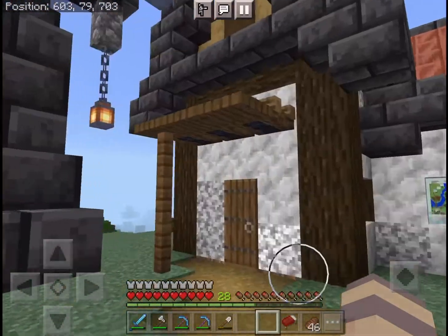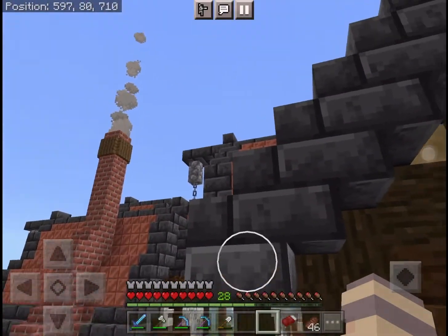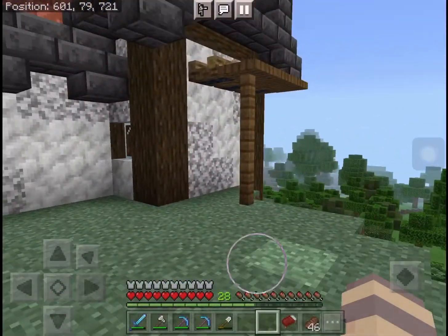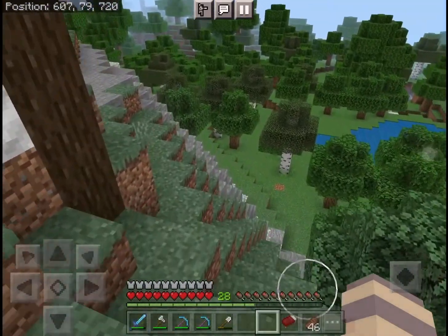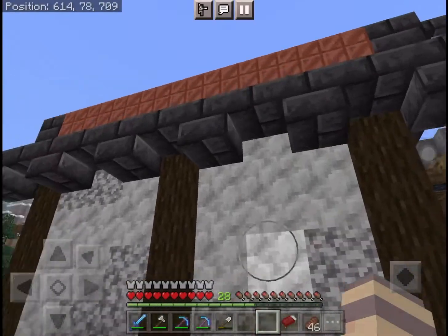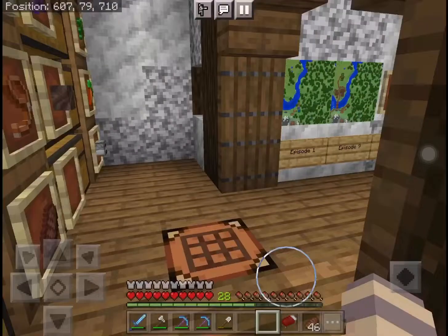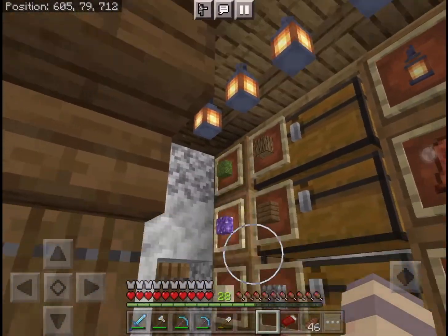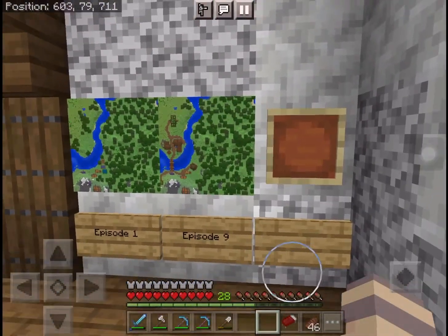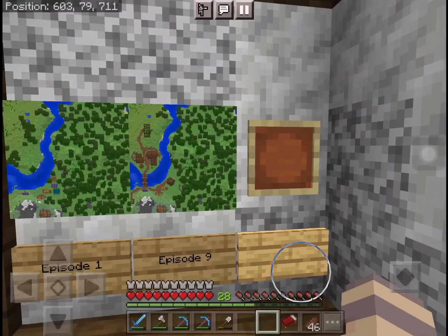Over here we have our map and storage building. I added some extra details to it because I thought why not — it looks pretty good. This is also quite an interesting building because it's actually hanging down from the mountainside; I did not change the terrain or anything. Inside is what you usually find inside a storage building — all of the chests labeled with all of the items stored inside. We also have some maps: Episode 1, Episode 9, and a new map that we're going to be making today.